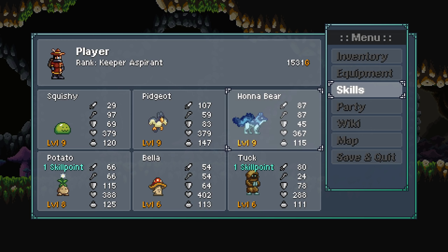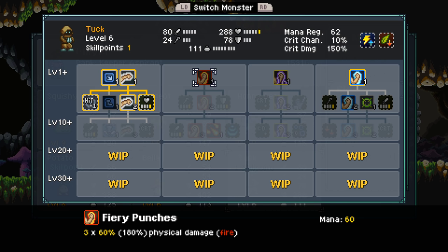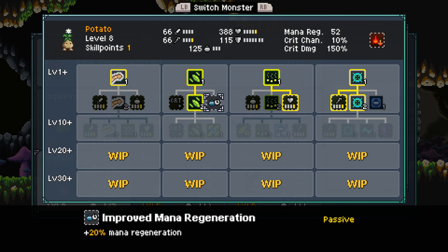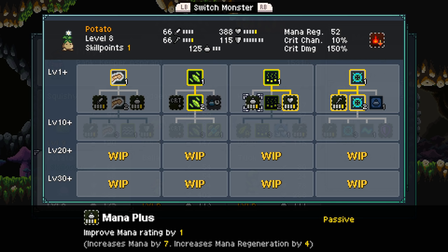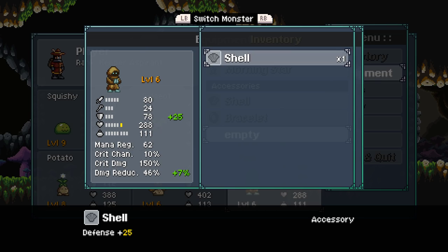Tuck gets... we're going to have to unlock all of these really. Let's unlock Fire because we don't have Fire skills right now — that's going to be nice for Tuck to learn. And Potato is going to get... active skills cost 20% less mana. Spore level 2 — let's do Spore level 2. Pretty nice. Any equipment changes? We got an extra shell but we can't use it. A Vital Ring — we could use that, actually.